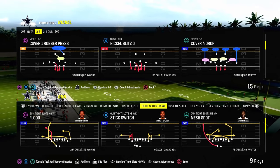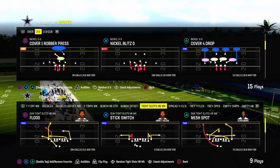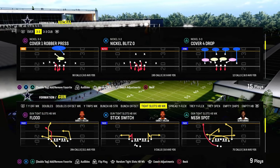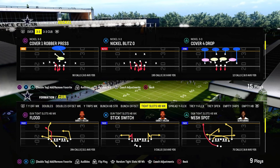Today's video, we're going to be going over what I believe is one of the best overall money plays in Madden 24 right now. It is Mesh Spot out of the Gun Tight Slots Halfback Week formation, out of the Cincinnati Bengals Offensive Playbook.